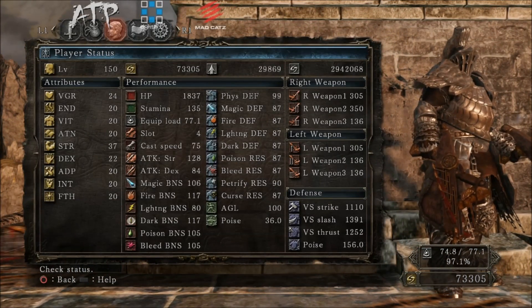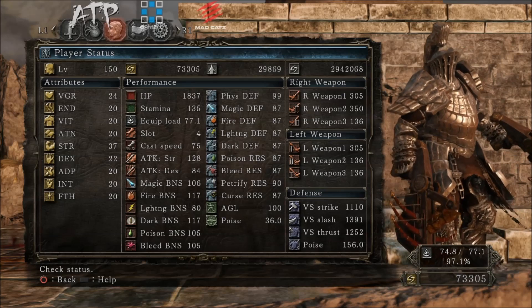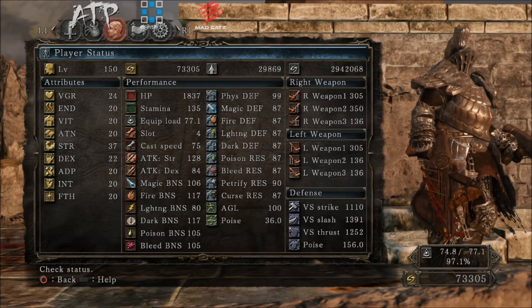I'm at level 150, just like all my other characters, and for Vigor I have 24. Mundane is a fusion type that you can have on your weapons and shields, and what it does is it scales to your lowest stat. As you can see, my lowest stat across the board is 20. This allows you to do quite a bit of bonus damage with your Avalyns, so everything is going to be a minimum of 20.